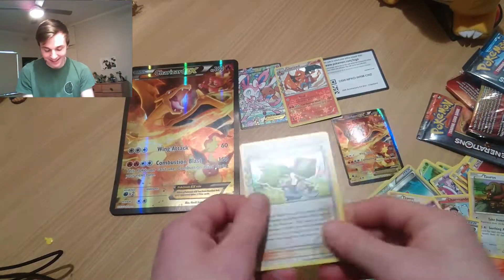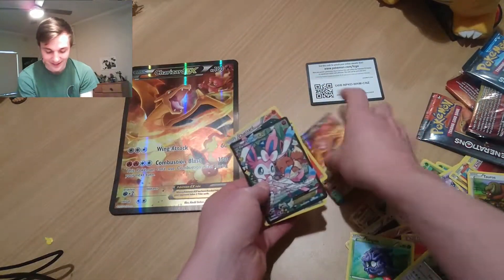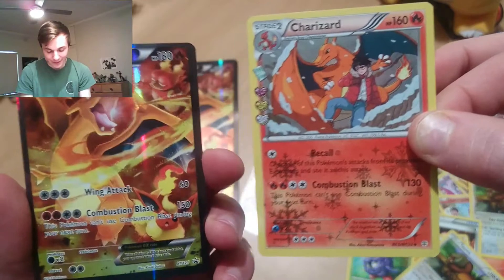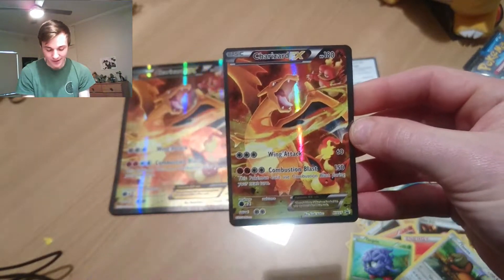Here's the recap: we got the full art again, we got the holo trainer again. This is wicked — I absolutely love this card. The artwork is amazing, I love the idea. And the full art card just gets better — Magma, Flareon, Charizard. We basically pulled the same cards as we did from the last box, which is pretty gutted. But we still got the wicked full art Charizard card and that Charizard with the man. If you like this video, smash the thumbs up button, subscribe for more content, and until next time, you do you.